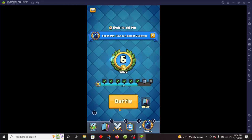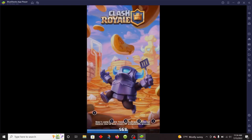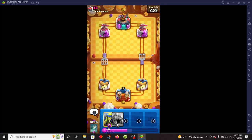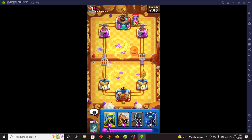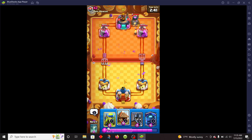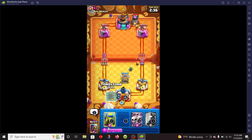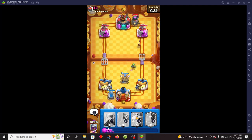Without further ado, let's get into it. You're still gonna have matches where you just get trolled and rolled — it's just gonna happen. I hate it when they bridge spam the PEKKA. I usually like to save Skarmy for when they spawn the PEKKA as an extra backup.